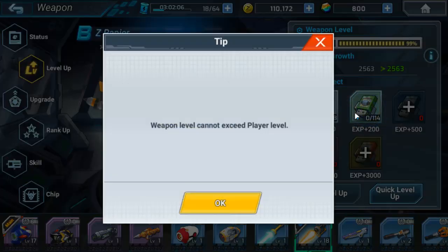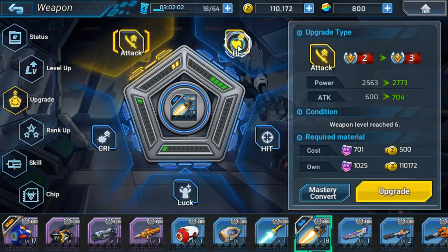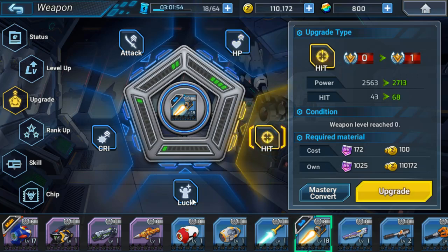You can level them up with Experience Chips, and then you can get passive bonuses. Right now I could go for a higher Crit Rate or a higher Attack. Let's go for Crit Rate.